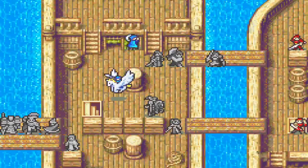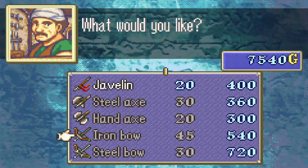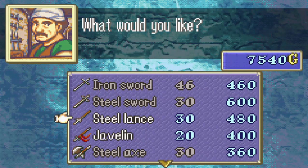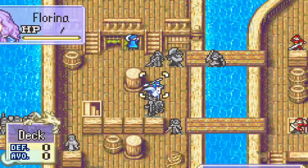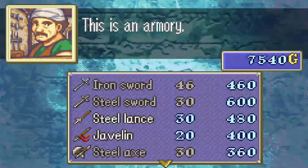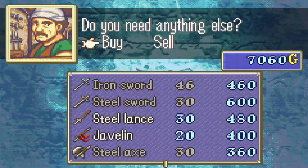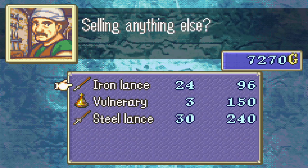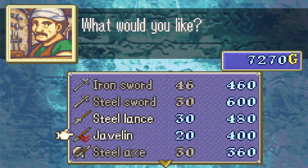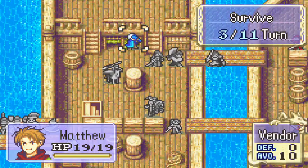Florina, I'll have you check this shop — the armory. Overall interest, I can only see lances of interest for Florina. She has a slim lance and an iron lance — definitely gotta get her a steel lance. Buy a steel lance, sell the slim lance, keep the iron lance for now, and I'll buy her a javelin just so she has that. There we go.